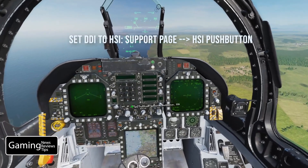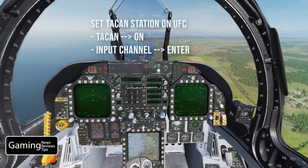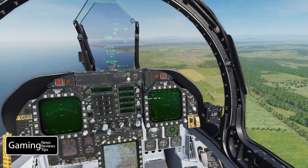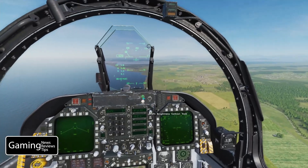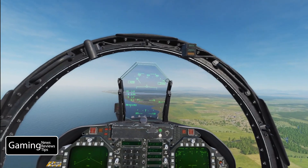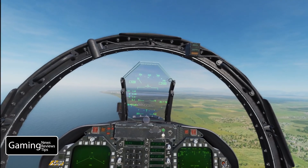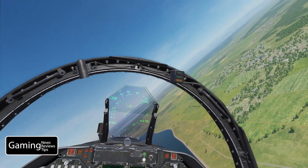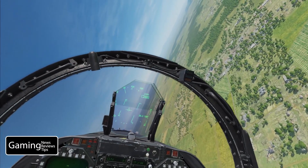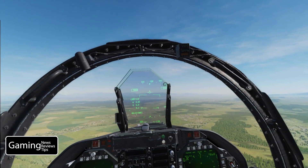We've got our HSI set there. We'll set our TACAN up on the UFC by turning it on and putting in 31X — colonated, so we're good. In order to get the TACAN active on our HUD and on our HSI, we go ahead and box the TCN. Now we can see two important pieces of information: the distance — just under 21 nautical miles to Sanaki — and we also get a heading, which in this case is going to be 27 or 28 degrees.